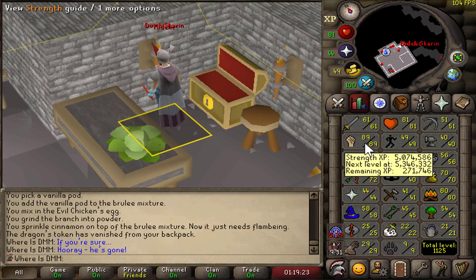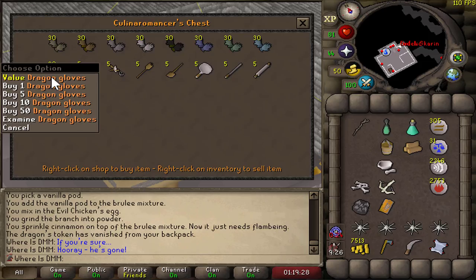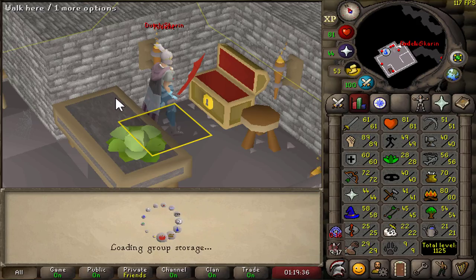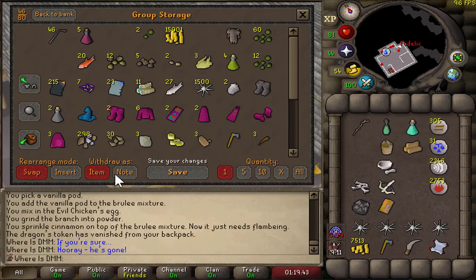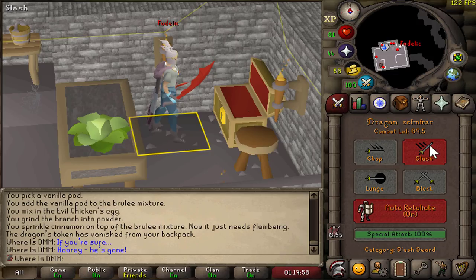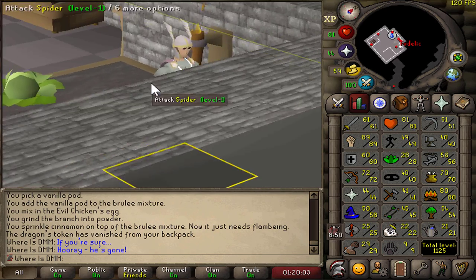We're starting today off with 89 strength already. Our best gloves at the moment are dragon gloves. In today's episode, we definitely want to be finishing off Barrows gloves. However, we do have a problem — we don't have enough magic logs to complete Desert Treasure. Therefore, I can't do that quest yet; I'll be needing one more magic log. I'm going to start today off with a little bit of questing and we might be jumping into Slayer. The combat level is almost 90 and obviously I'm rushing that 99 strength first.